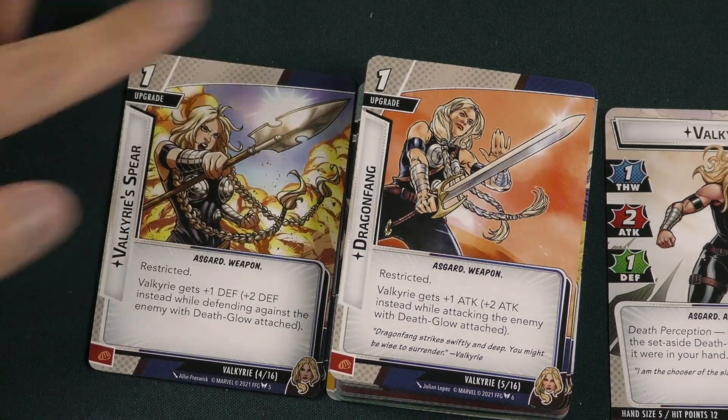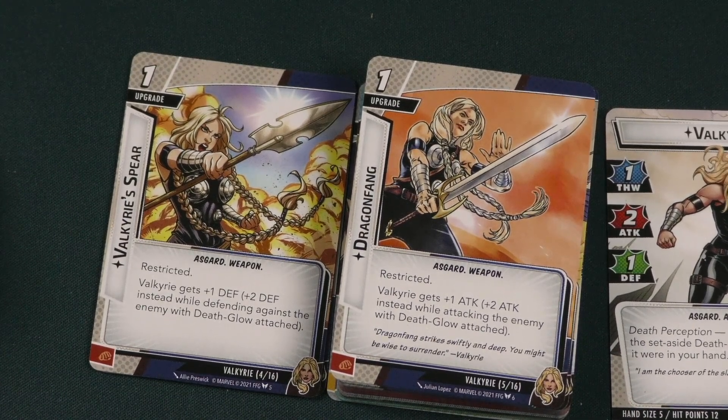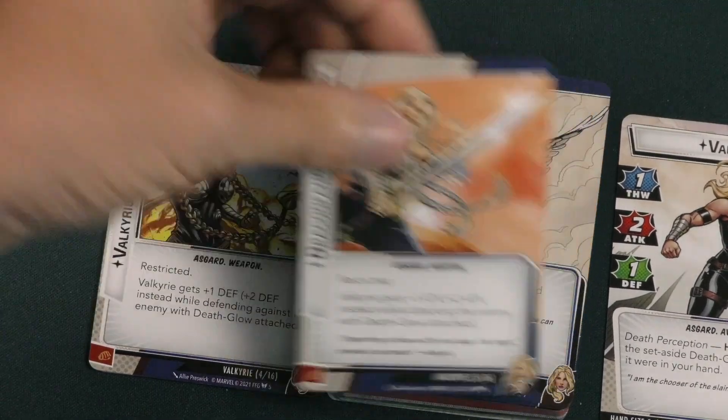My favorite here is Dragon Fang — a one-cost restricted upgrade. Valkyrie gets plus one attack, or plus two instead when attacking an enemy with Death Glow. So Valkyrie's two attack goes up to four if you're attacking the person who has Death Glow on them. That is awesome.